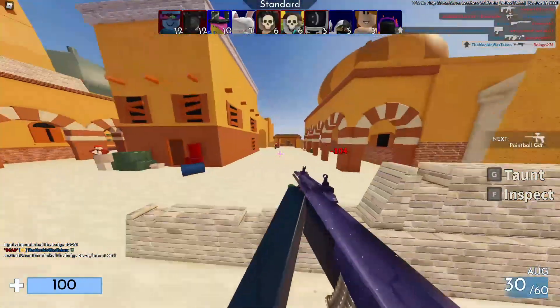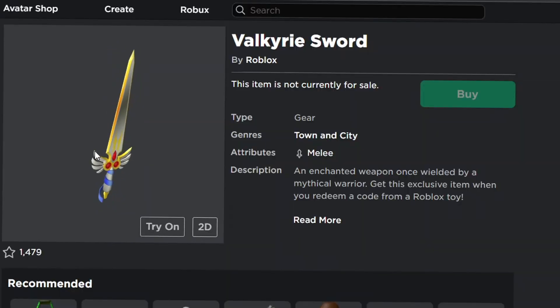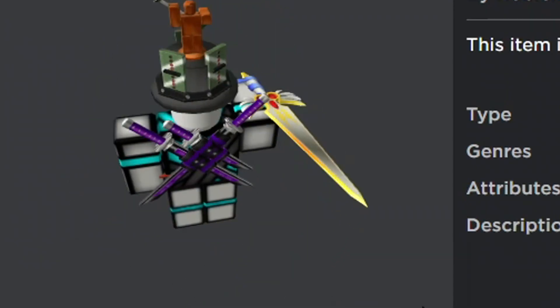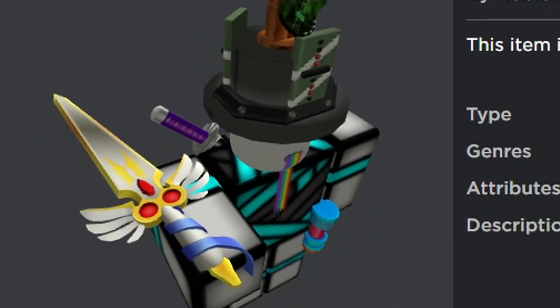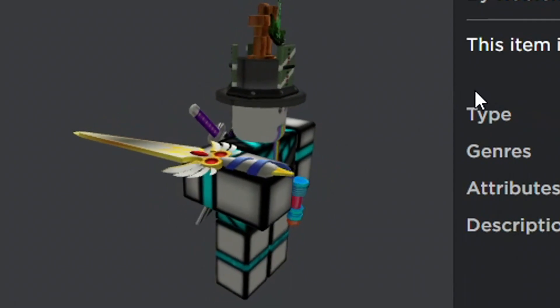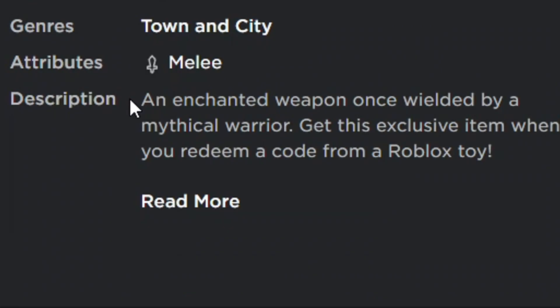You can pretty much see right here — this is what the Roblox item looks like, it's just called the Valkyrie Sword. If I go ahead and try it on right now, you guys can see it's pretty glitched and I don't think it's supposed to look like this. It is a gear, so you can't actually wear this in most games — for the most part it'll just show up on your profile. As of now it's just glitched, which is kind of unfortunate, but kind of a novelty factor. In the description it says: 'Enhanced weapon once wielded by a mythical warrior. Get this exclusive item when you redeem it from a Roblox toy.'